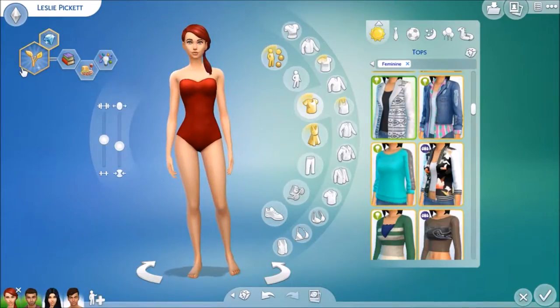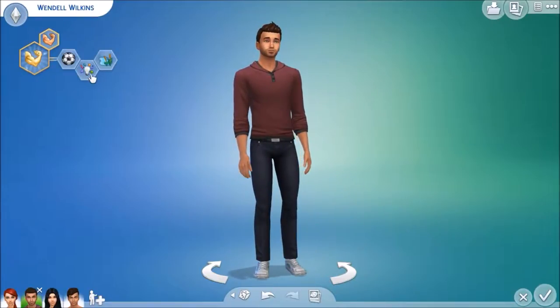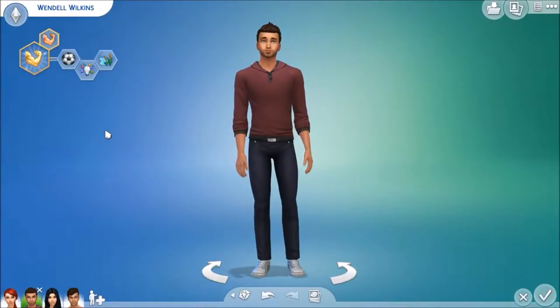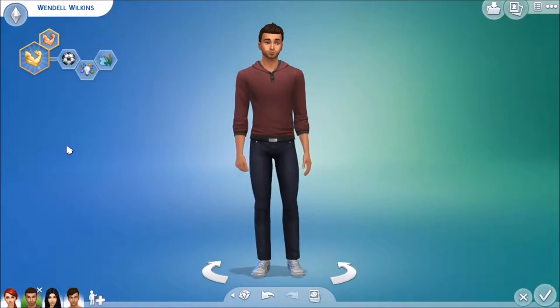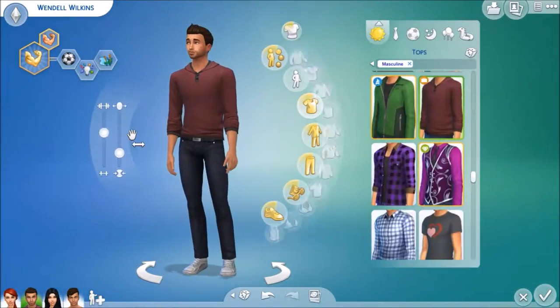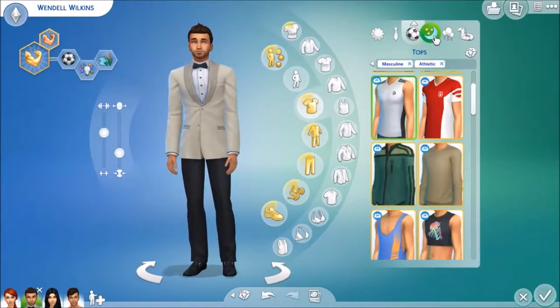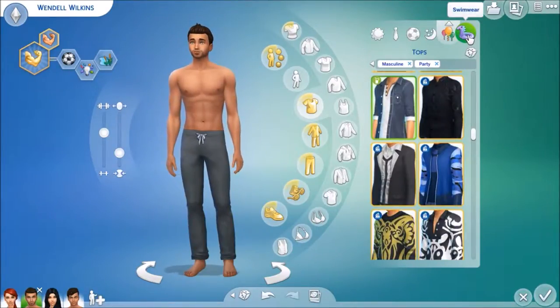Next we have her boyfriend, Wendell Wilkins. He has the bodybuilder aspiration. He's active, creative, and loves the outdoors — so in my head, he's going into the sports career. He's the kind of guy who'd probably drag his family out camping every chance he got. Here's his everyday outfit, his formal, his athletic, his sleepwear, his party wear, and his swimwear.